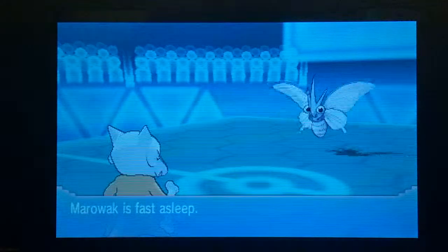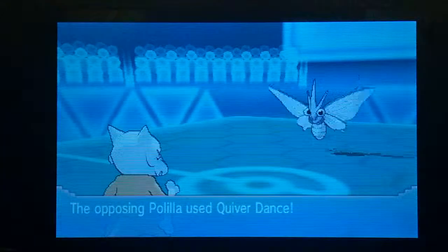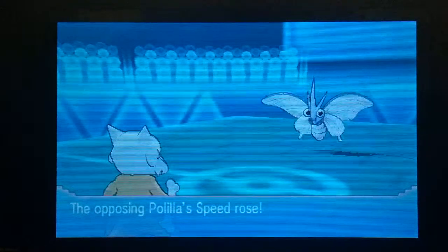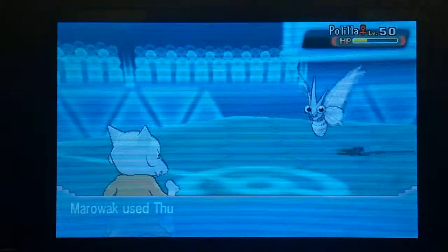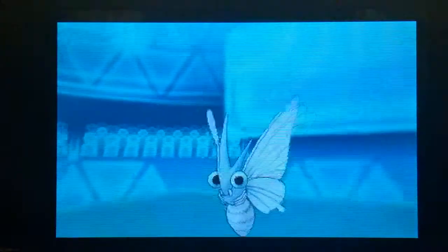Venonat goes for Sleep Powder which puts us to sleep. I didn't want to switch in another Pokemon and take another Sleep Powder, so instead Venonat goes for Quiver Dance. We stay in one more turn to see what it does — it gets Special Attack and Speed boosts. We get a lucky wake-up on turn 2 and get a Fire Punch off on the Venonat, doing a good amount of damage. He goes for another Sleep Powder that misses, and we go for a Thunder Punch just in case he decided to switch, since he had a couple of Water Types on his team.